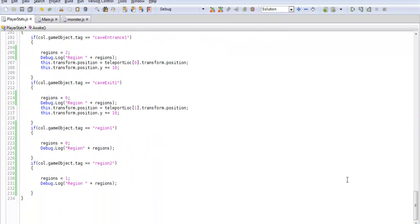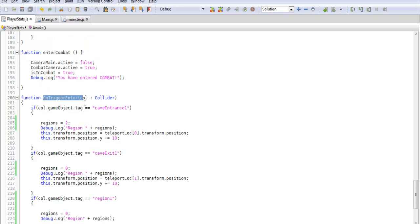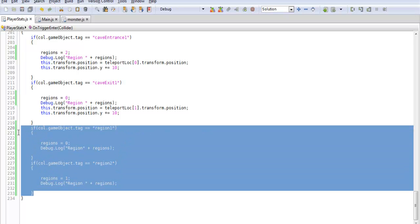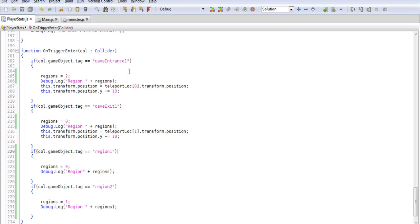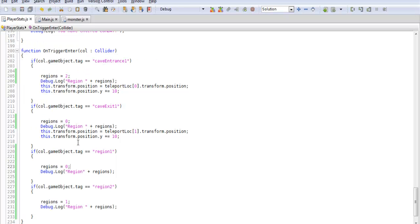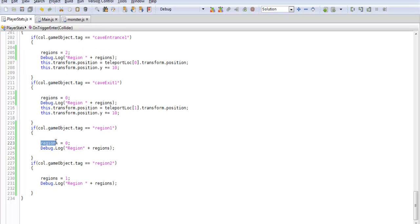After you create that variable, we're going to scroll down to our onTriggerEnter. We're going to be adding two more if statements just like we did before, for region 1 and region 2. For region 1 we're going to be setting region equal to 0 — so when we enter that trigger we want it to change our region to 0. And we did a simple debug.log that will display text for what region we're in and then give us the number for what region it actually is.